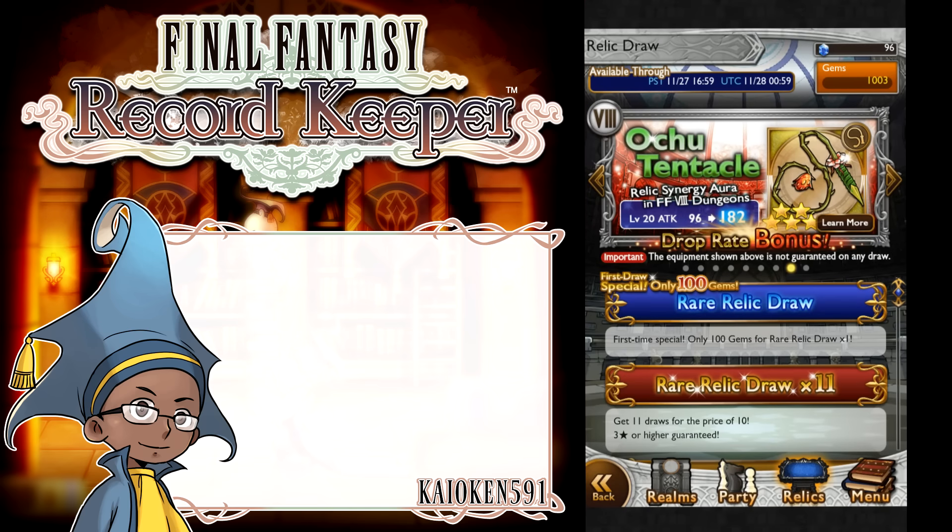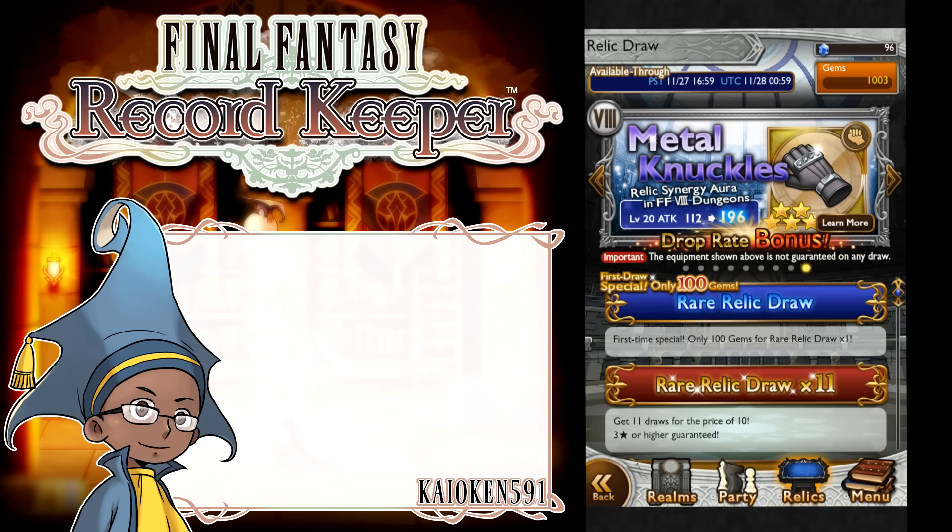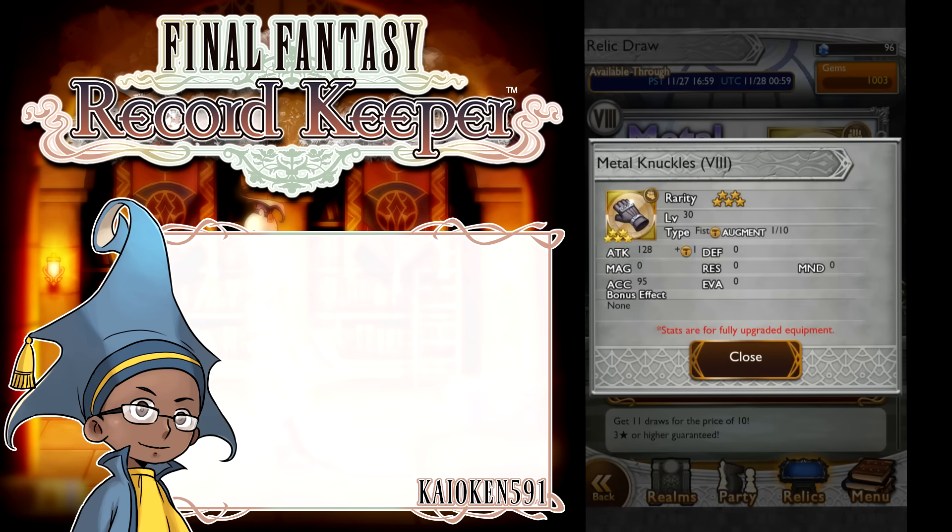Next up, we have the Ochu Tentacle, which is really, really bad. It's a whip, so it's for Quistus and Rydia maybe, but in all honesty if you get this you might as well just get Quistus' weapon instead, because I'm pretty sure hers just has better magic — although even her weapon isn't really all that good either. And finally, we have the Metal Knuckles. These are for Zell in the Final Fantasy VIII realm, or any monk — though I say specific characters because they get synergy in those realms. Zell gets 128 attack, which doesn't seem too bad and is decent attack, but that's at level 30, so I'm not entirely sure if that's all that great.